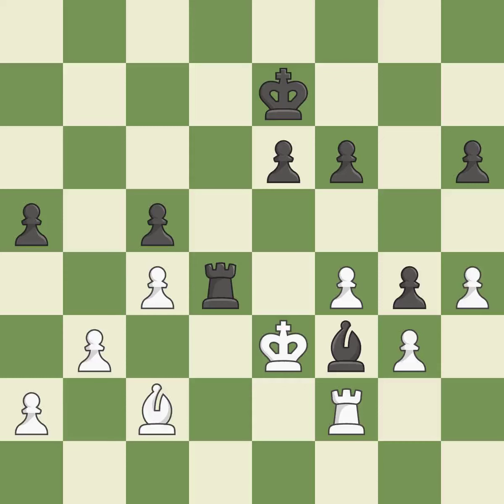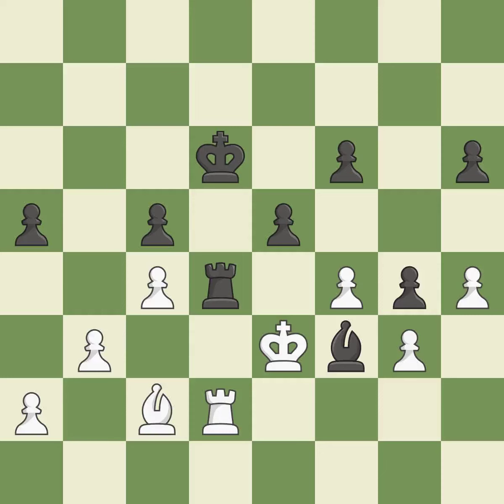This is the only move that works. This challenges the opposing rook for control of the open file — this is the only good move. The assaulted rook is safeguarded. After all captures, this is an equal trade. This is the only move that works.